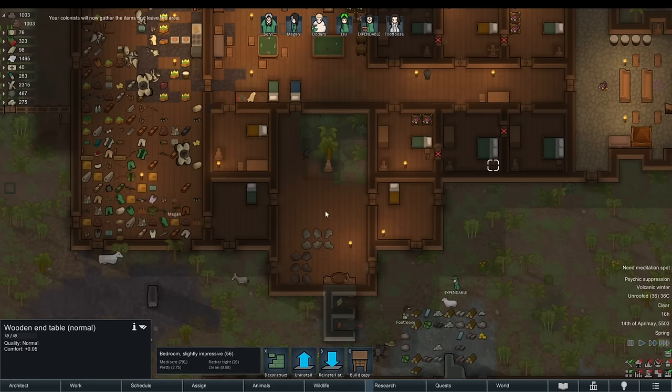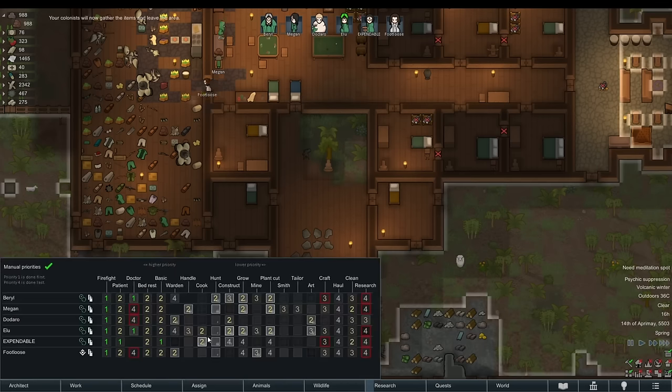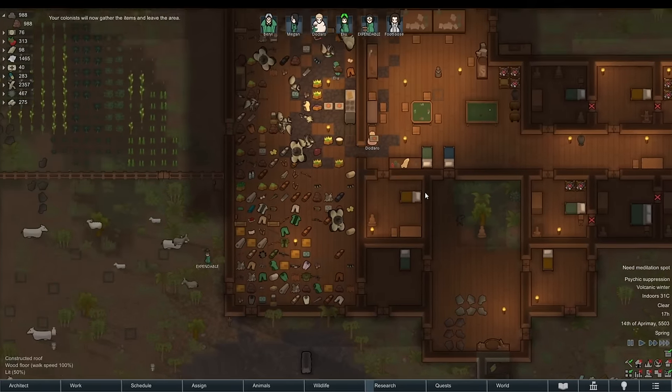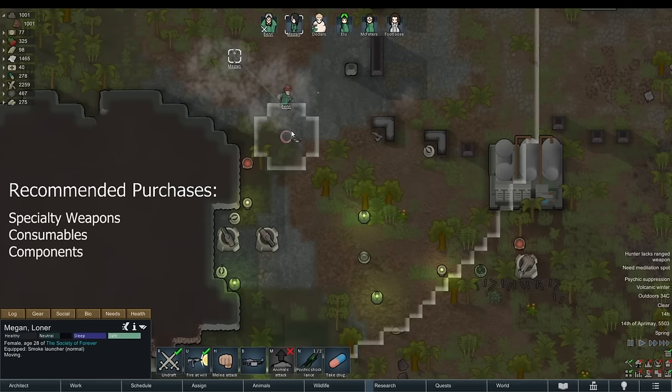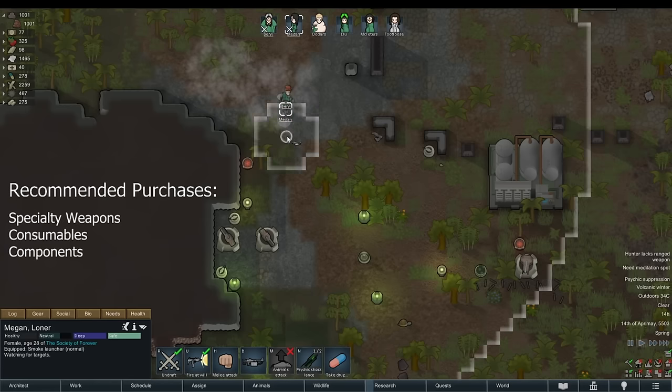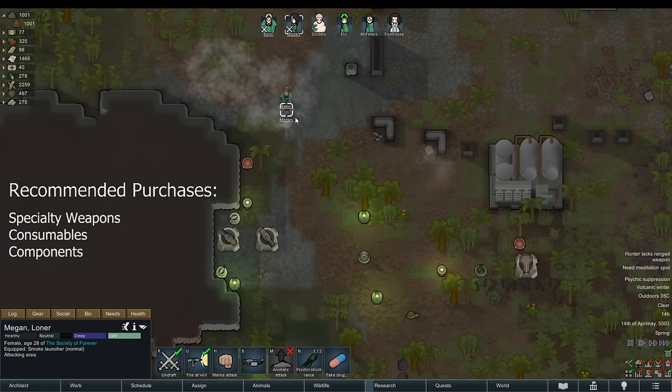Best case scenario, you trade for useful items or bribe another faction successfully. The moment the caravan leaves a map is the moment the caravan stops counting for raids on your current map. Generally, the items I recommend to purchase via trading are specialty weapons, consumables, and components.